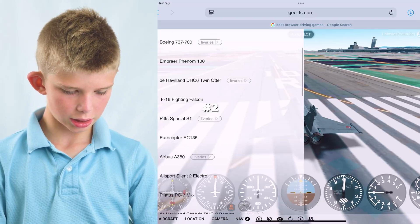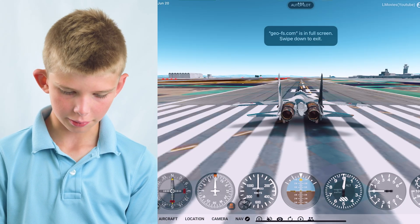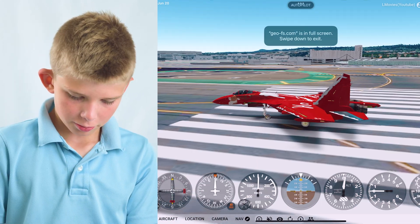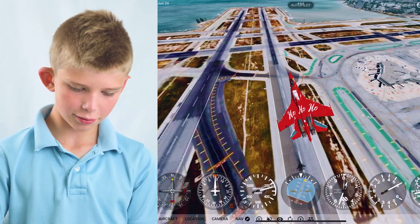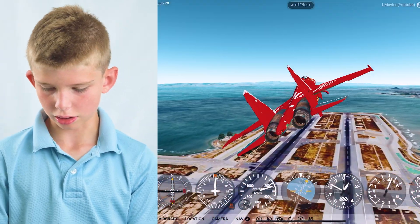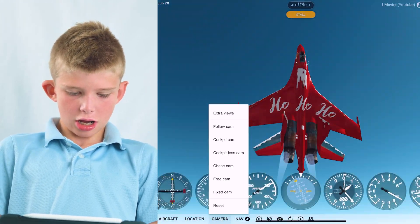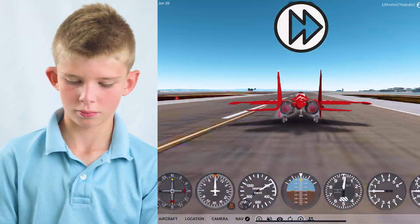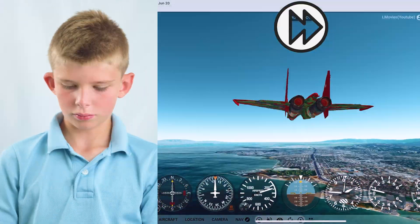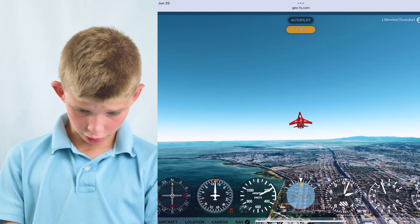So now I'm going to get my Sukhoi Su-35. Full throttle. This has crazy thrust vectoring, so I'm going to slow down here, and then I'm going to go full throttle, nose down, and up. I just did a backflip. I'm going to get a good speed — Chase Cam, full throttle, pull. Okay, that was a pretty good Cobra.